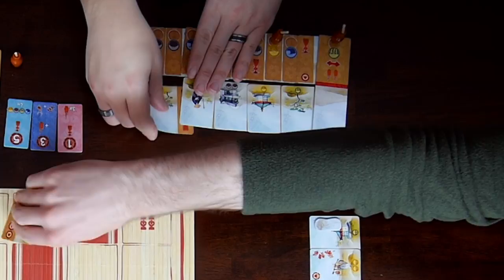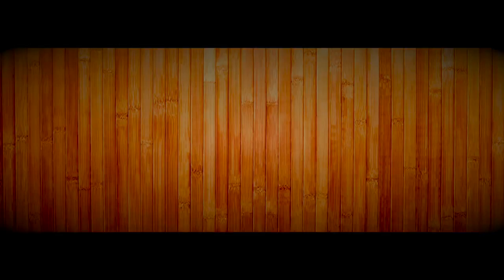In Kanagawa, two to four players will learn from the famous Japanese painter Katsushika Hokusai. Pay attention to the changing seasons, make the most harmonious print, and prove yourself worthy as Master Hokusai's best student.